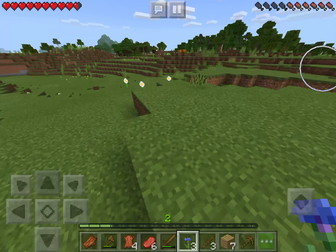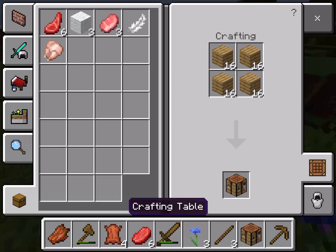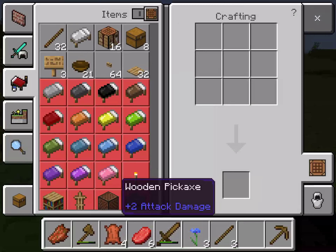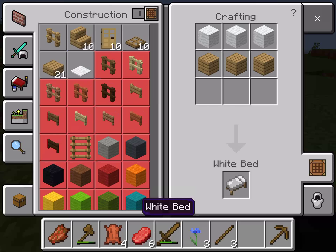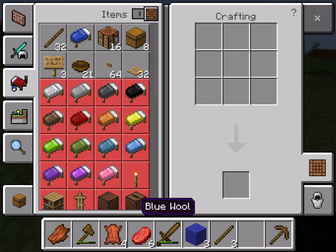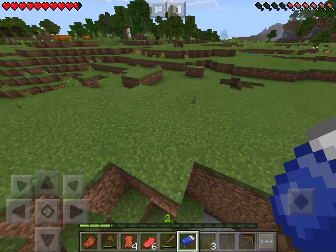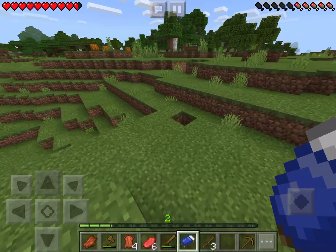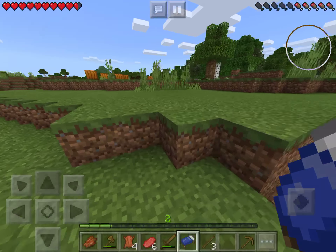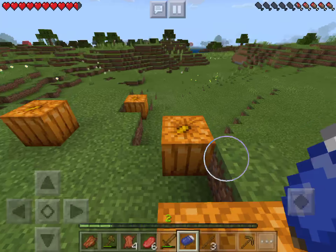We're gonna go back over here and create a crafting table. We're going to turn that wool into blue wool and make a blue bed - there we go. I can just change it to orange if I find orange petals later.